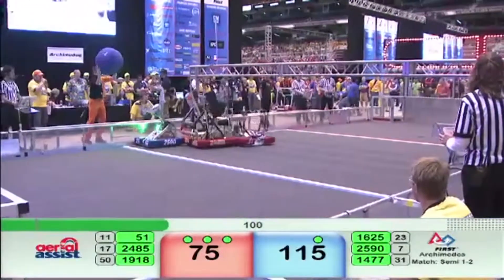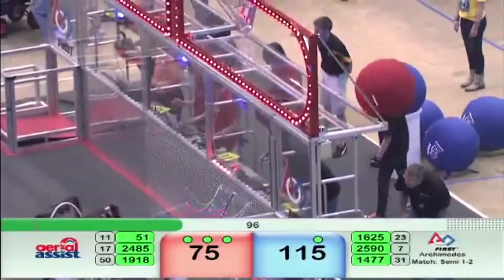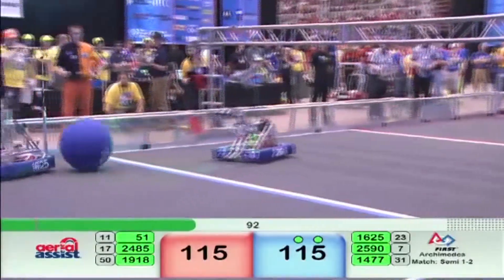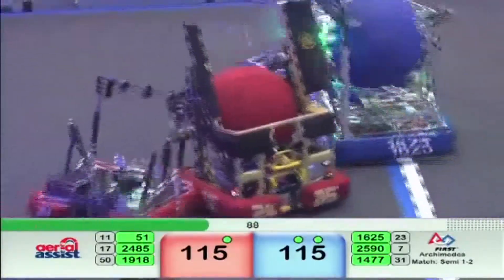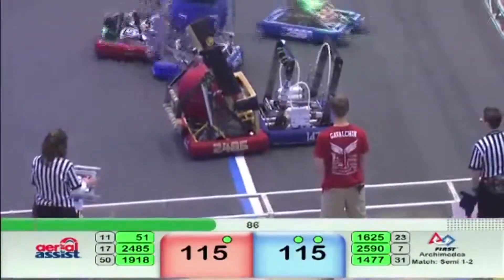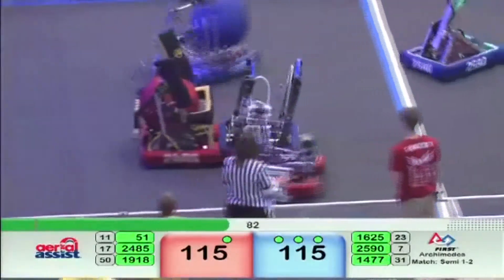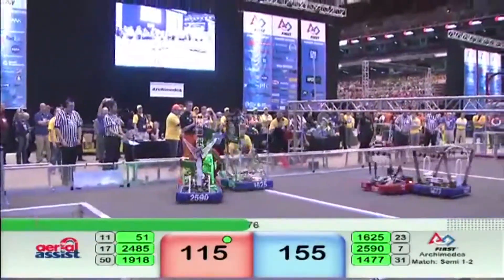Torque goes over the truss. Their human player tries to give it to Nemesis — it bounces out. Meanwhile, NC Gears gets 40 points for red by completing a three-assist cycle. Red back from Roar, Wings of Fire giving it to Warlords. Warlords trying to line up to go over the truss, facing opposition from Texas Torque, as Winnovation gets 40 points for blue.